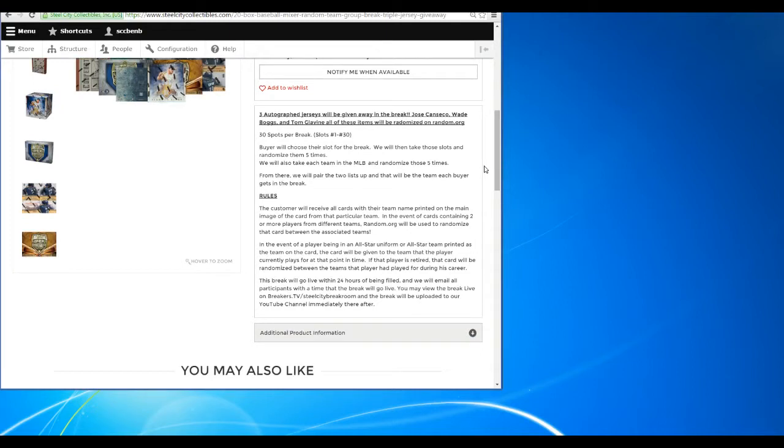In the event of a player being in an all-star uniform or all-star team name printed on the card, that card will be given to the team that the player is currently on. If the player is retired wearing an all-star uniform, it will be randomized between the teams he has played for during his career. So if you get somebody like Roger Clemens — if he's in a Red Sox jersey, he goes to the Red Sox; if he's in an all-star jersey, we randomize it. Pretty simple.